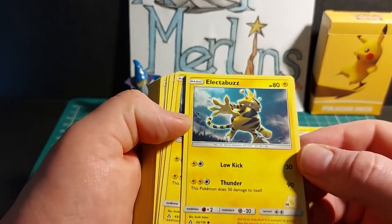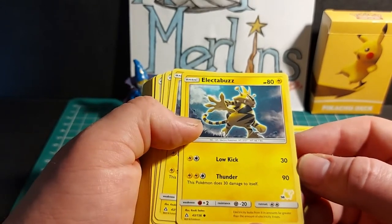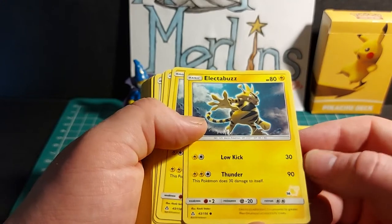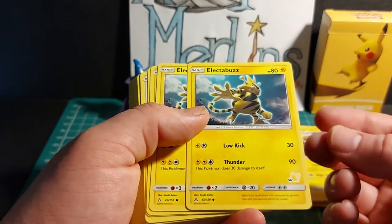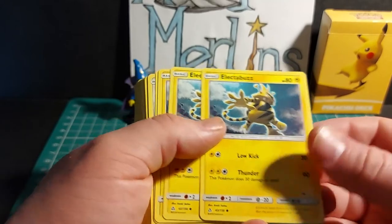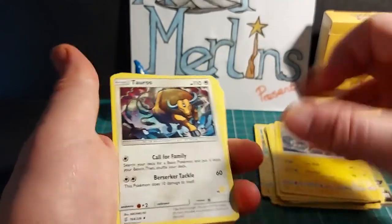Next we have Electabuzz, with HP of 80. Has Low Kick for 30 damage and Thunder for 90, though this Pokemon does 30 damage to itself. Times 2 weakness to fighting, a minus 20 resistance to steel, and 2 energy retreat cost. There are 3 copies of that card in this deck.